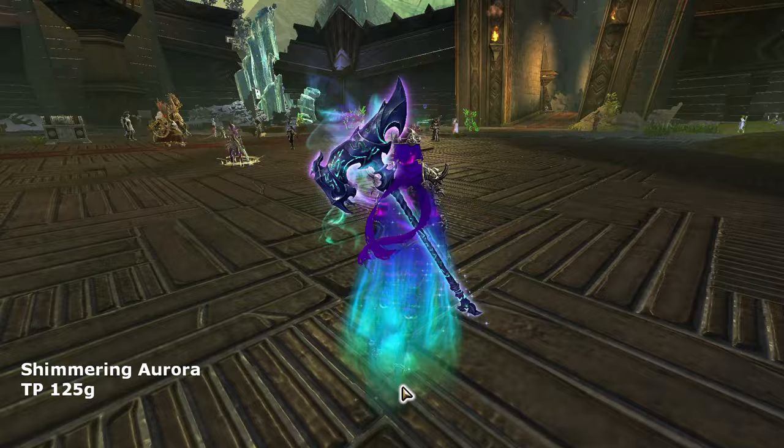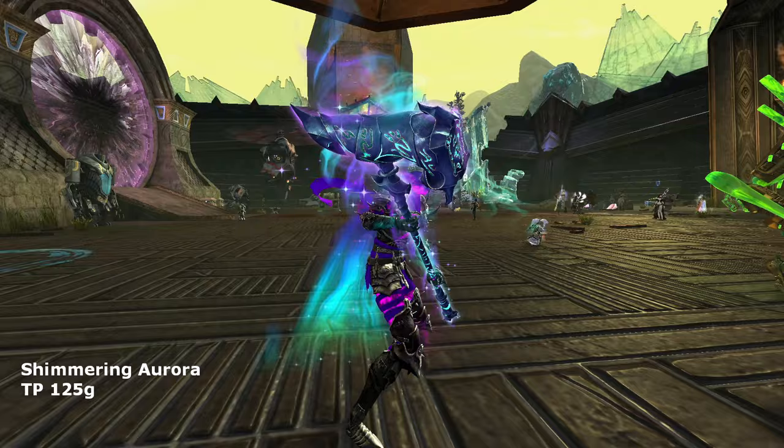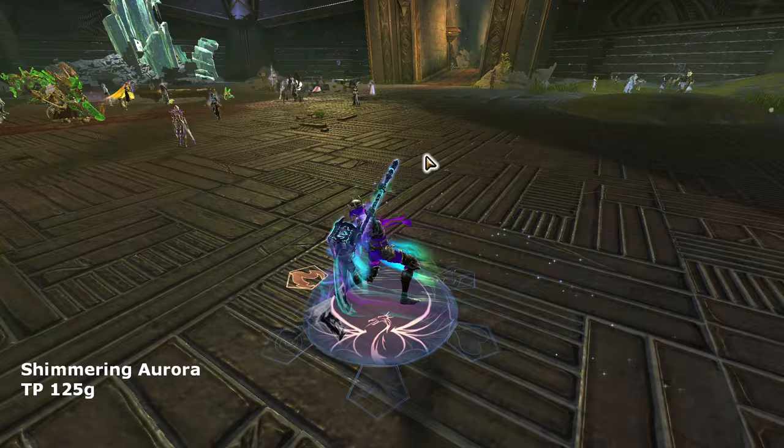The Shimmering Aurora Hammer is also another fantastic set. This hammer is big, shiny, and effect-laden. Simulating the aurora lights of the poles, its effects are everlasting even when stowed. Its green, purple, and black color scheme fits the Revenant well, in my opinion. Even at 120 gold, I think this hammer is well worth the price. This is another non-legendary skin with a legendary appearance.